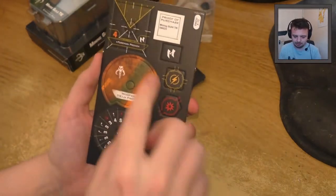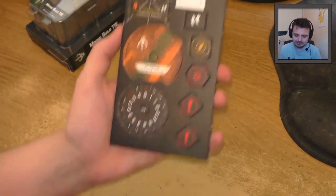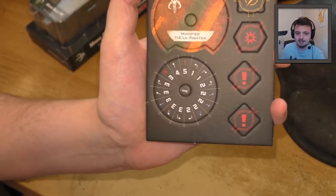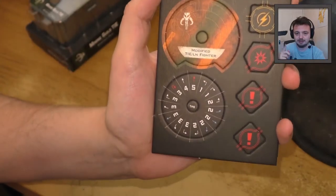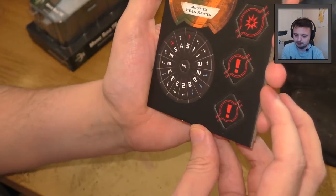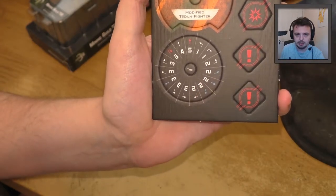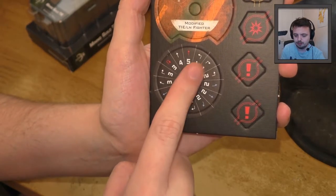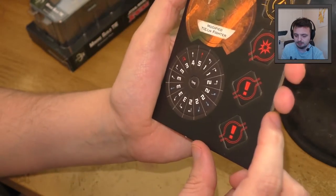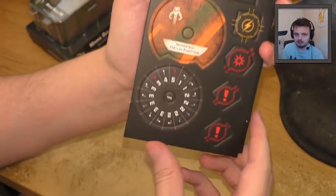Obviously you get your ship pilot bases — I don't know what these are called exactly. The dial itself: let's have a closer look. The dial has got the 3K, a 5 forward, blue 3 forward, and blue 2s. All the 2s except the hard 2s are blue. One hard 2, two hard 3s — that's pretty decent. Yeah, that's a nice looking dial — quite a maneuverable ship. That 3K is very interesting.